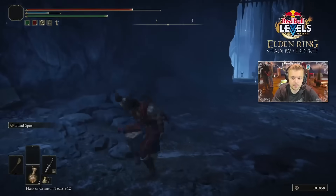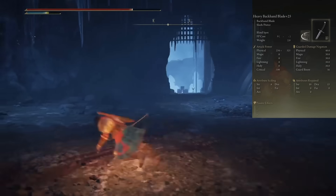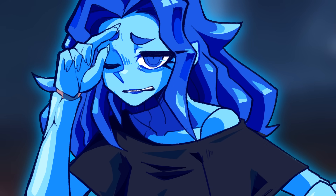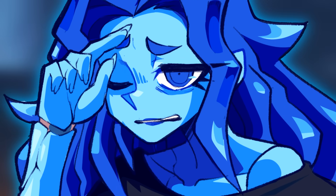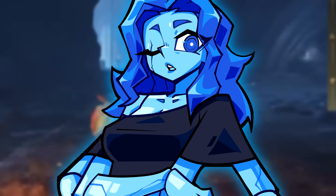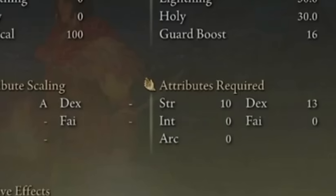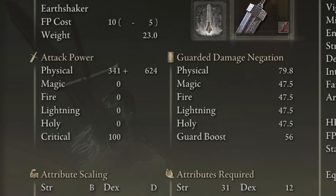Sadly, he doesn't show the jump attacks, the running attacks, nor the crouch attack, but the weapon art is quite interesting. The first portion of the attack is a dodge, and the second portion is a hit. We don't know if it has a follow-up, as some Ashes of War tend to have. The requirements for wielding them are low, and if they work similarly to other double-paired weapons, the strength bonus of two-handing will not apply — so these are totally dexterity weapons.